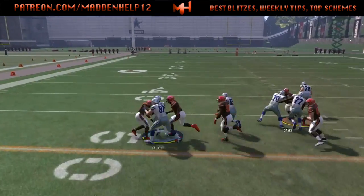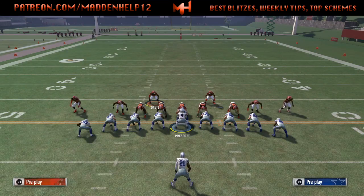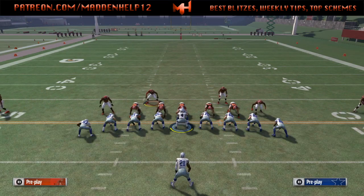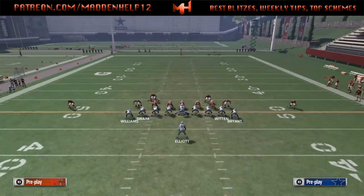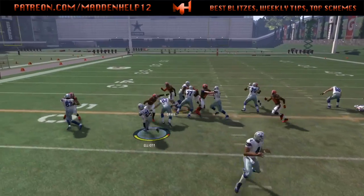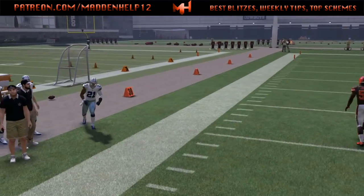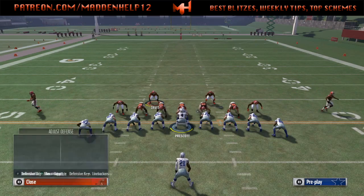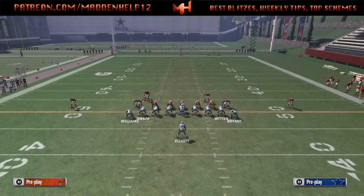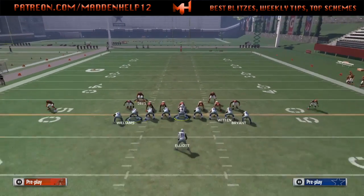We don't let him motion or anything — we just click the right stick like he's going to motion, and then we hike the ball. We click him over, and then a half a second later we hike the ball. You'll see every single time that he's going to take that corner and leave us a running lane against goal line. But if they're usering pretty good on the goal line, playing man-to-man with their corners wide, you'll need a different approach.